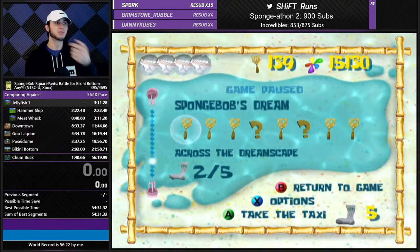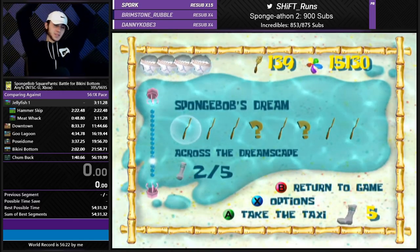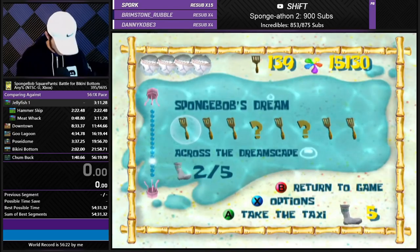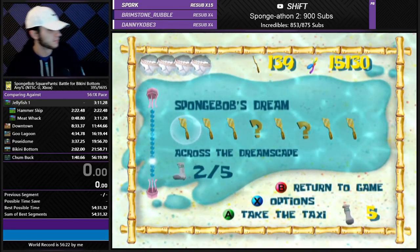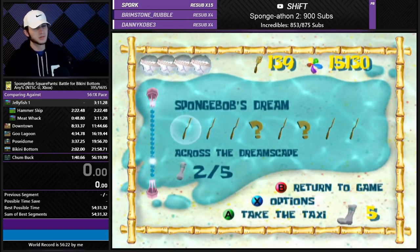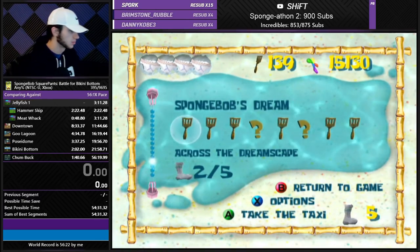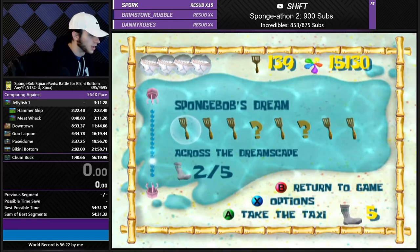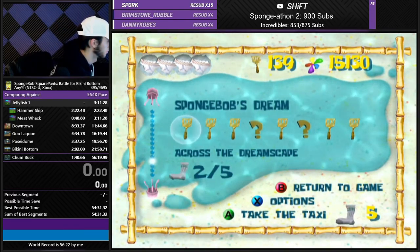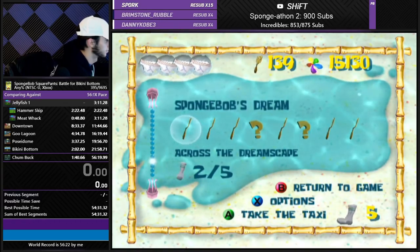But actually what I just did would be useful for — 84. So that's actually a useful strat. I'm going to highlight that. That's an 84 strat right there. I'm going to highlight that thing.